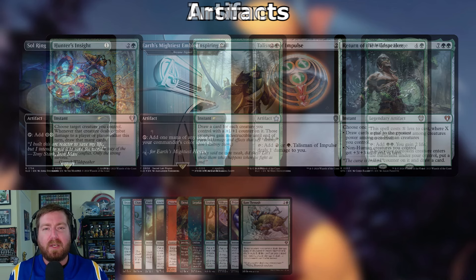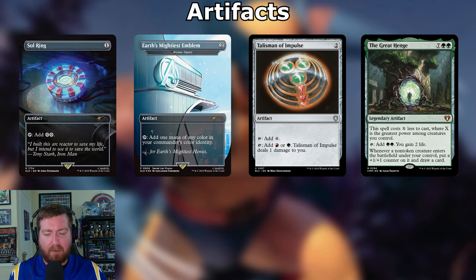Moving to artifacts — starting with mana rocks. Sol Ring from the Iron Man Secret Lair: one mana, tap to add two colorless. Arcane Signet — Earth's Mightiest Emblem version — two mana, tap to add one mana of any color in your commander's color identity. Talisman of Impulse: two mana, tap for colorless, or tap for red or green, dealing one damage to you. The Great Henge: seven and two green legendary artifact — costs X less where X is the greatest power among your creatures.